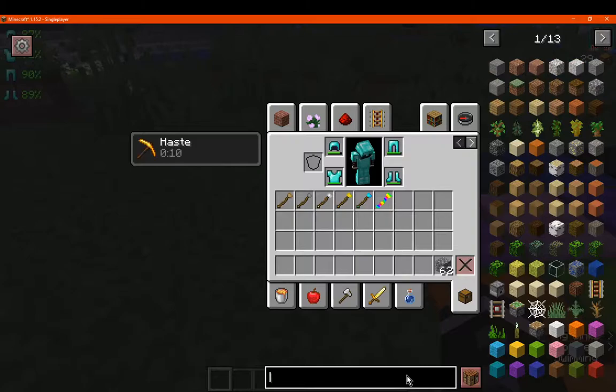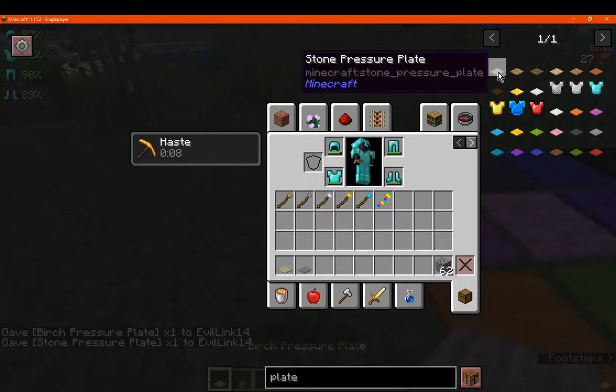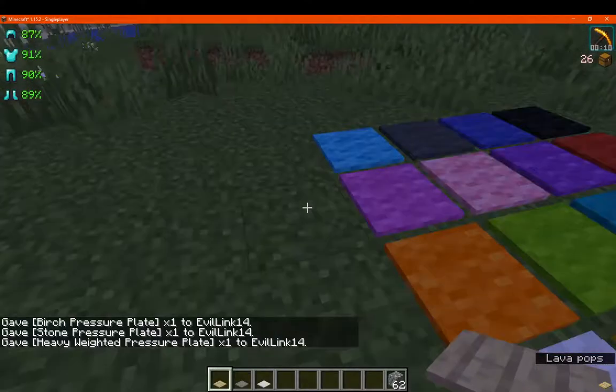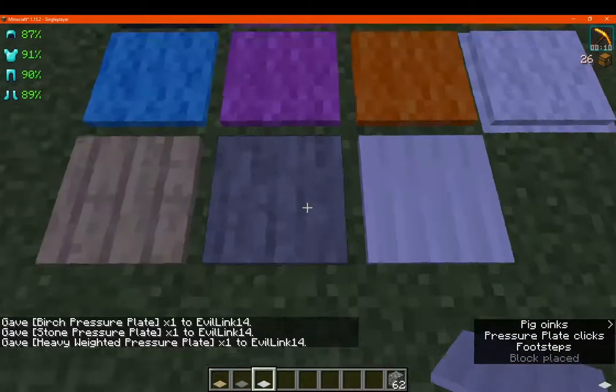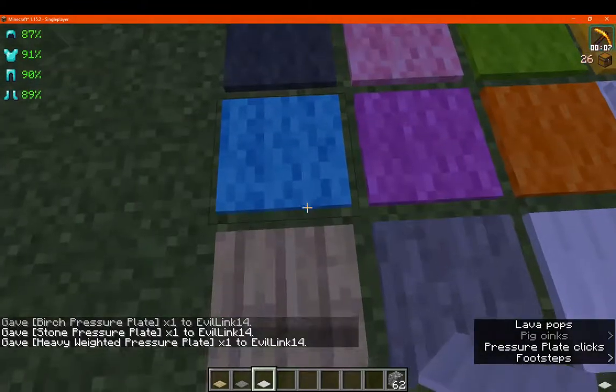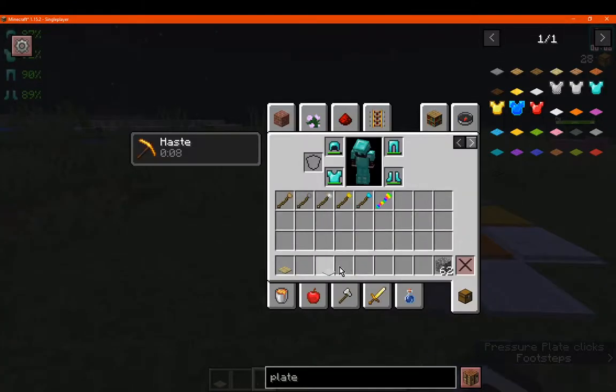Comparison then — a wood pressure plate, and a stone, and an iron. Okay, so there's those.